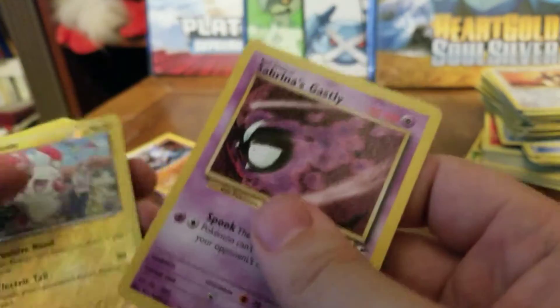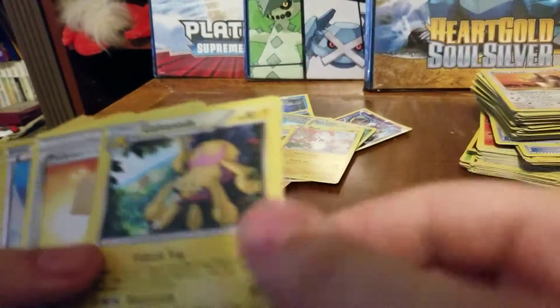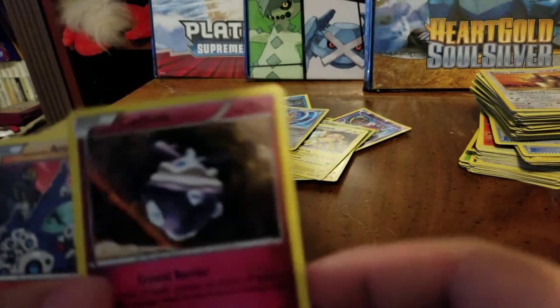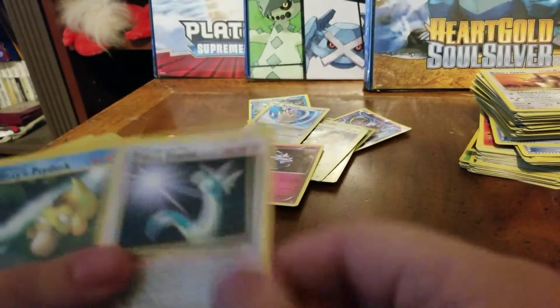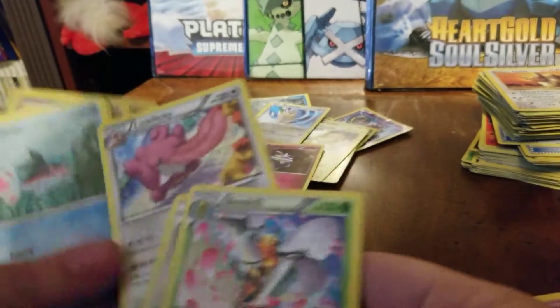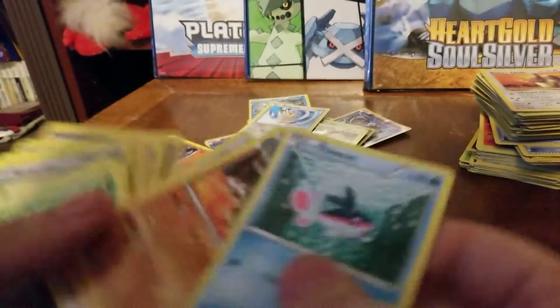Sabrina's Ghastly — gonna get a Sabrina's Haunter. Reverse hollow Plusle, reverse hollow Ace Trainer, hollow Galvantula, reverse hollow Farfetch'd, hollow Carbink — it's kind of a light hollow but you can see it. Erika's Jigglypuff — I know I need that one. I'm super happy with this just because of all the binder cards. That'll definitely help me finish out those sets.